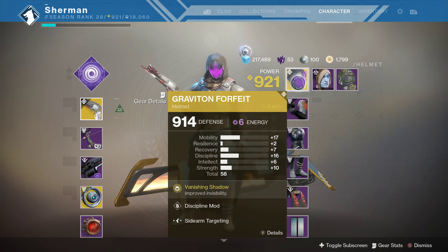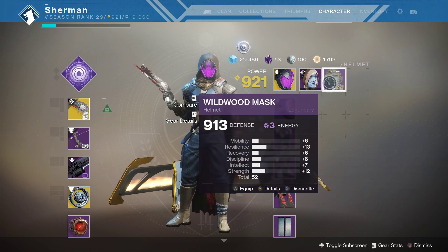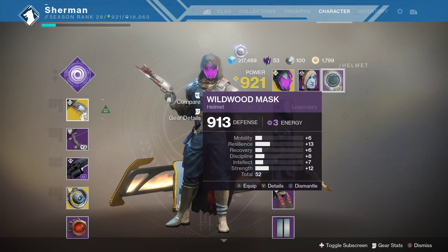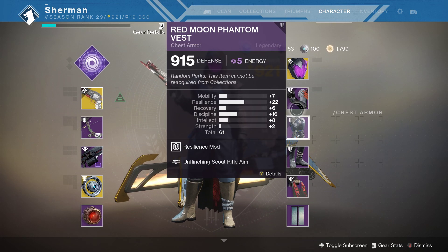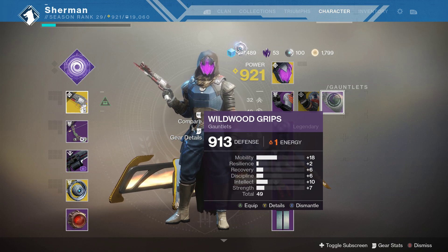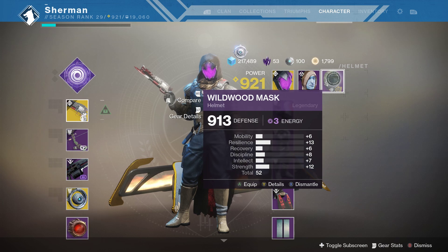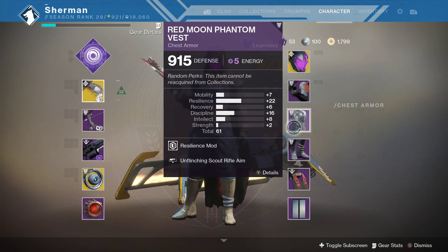Like this one is Discipline, Mobility, Recovery, Intellect, Strength. I want to get something better, something more well-rounded to my liking. The reason why is because I want a good well-rounded character setup. Because I play mostly solo — I do play in groups, I do strikes, Nightfalls and Nightfall Ordeals — but I don't play to be the best or to get to the highest number.